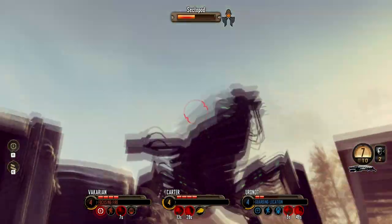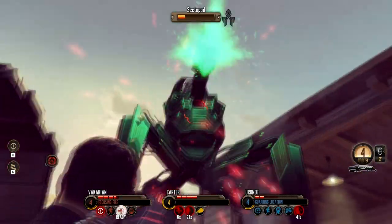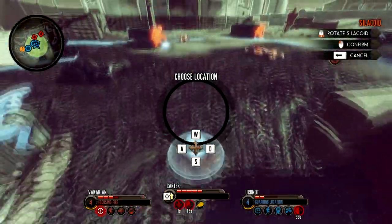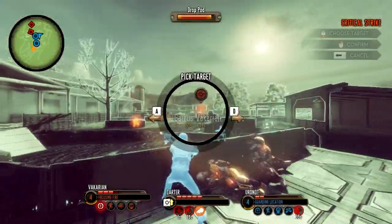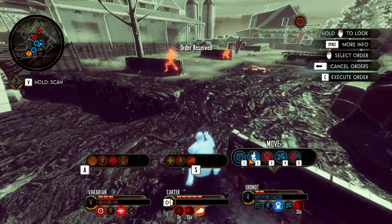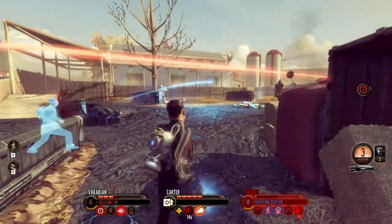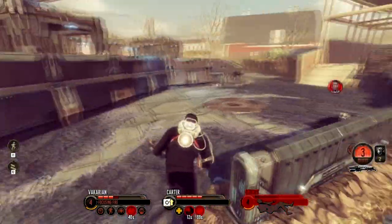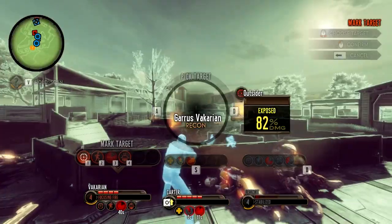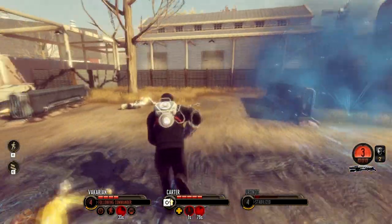Each class can only use one type of weapon — for example, recon only gets sniper rifles, and commando only gets rifles, or in one case the laser submachine gun. For large swaths of the game you won't have much to upgrade to. You're not going to upgrade the Springfield sniper rifle until you get fairly late and unlock the plasma sniper rifle. Eventually I found something actually better than the sniper rifle — the blaster launcher — and if anything it almost made the game too easy.